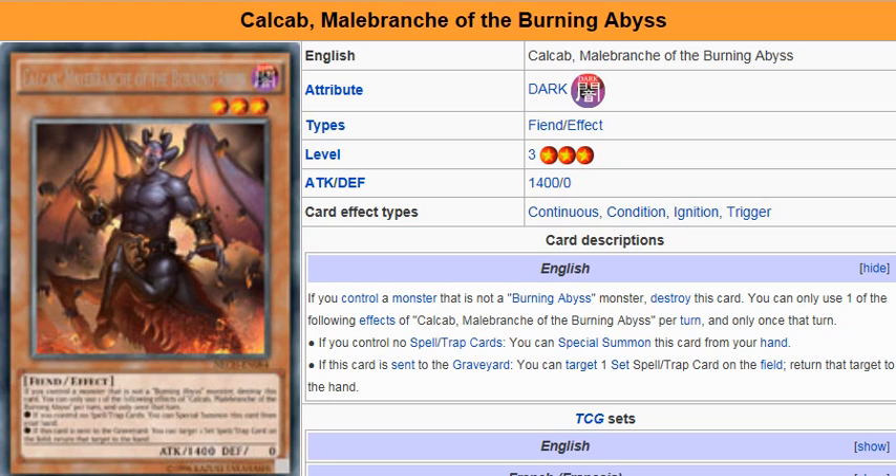Skarmy can search you out. Tour Guide — excuse me. Cir Bandit — actually, Cir Bandit can't search it out, it can excavate cards from the top of the deck, so that doesn't really count in terms of searches and such.